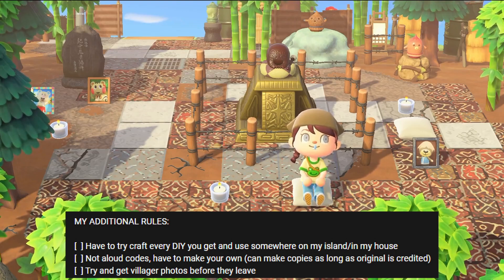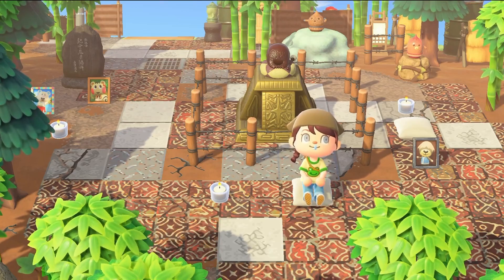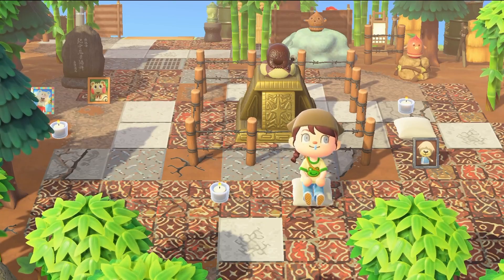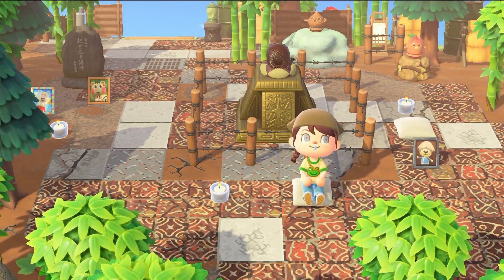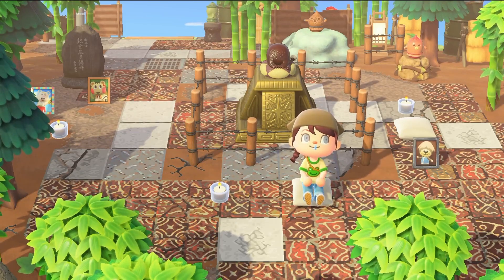Also not allowed codes — every custom design on my island has been made by me. I spent a long time doing that, and I did use some old designs of mine since they were available and I made them. The other additional rule is to try and get villager photos before they leave, which means every day giving villagers very expensive gifts. You can see I've got a couple from villagers who have left — we got Ship, Kelly, and Tutu — but I did have a lot of villagers leave without giving me their photos because they left too quickly.